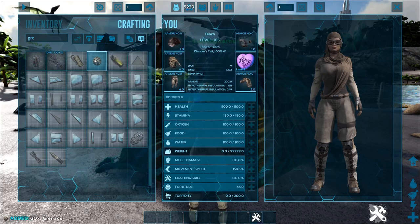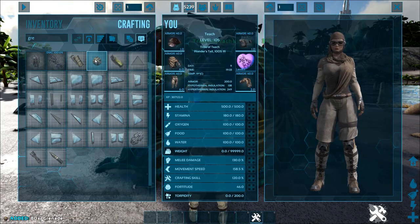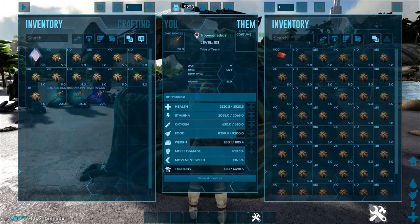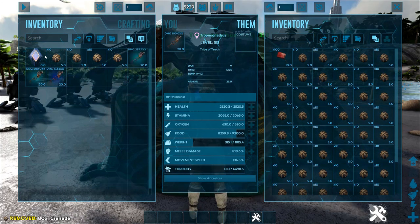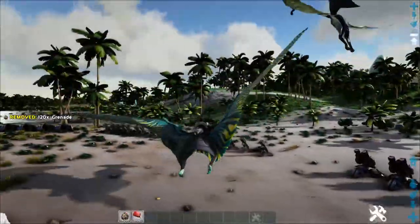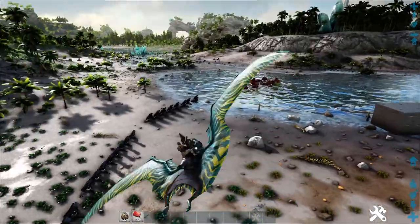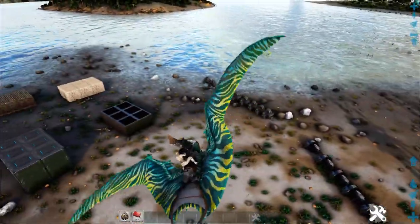We're going to fire off a ton of grenades, so let's test all these different kinds of stuff and see how it ends up going. The Tropiognathus - we're going to test all four on thatch, wood, stone, metal, tek - all types of turrets and then generators as well.